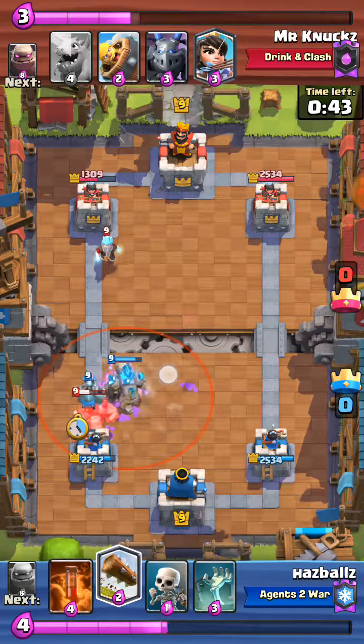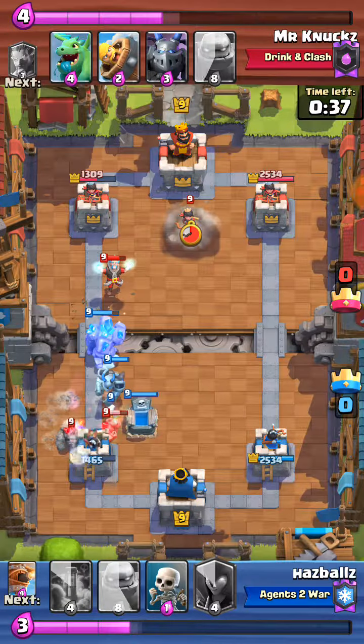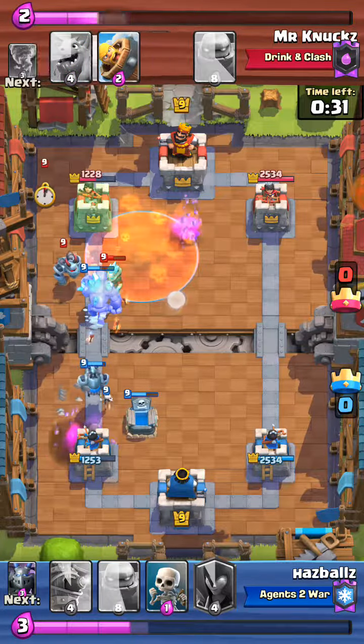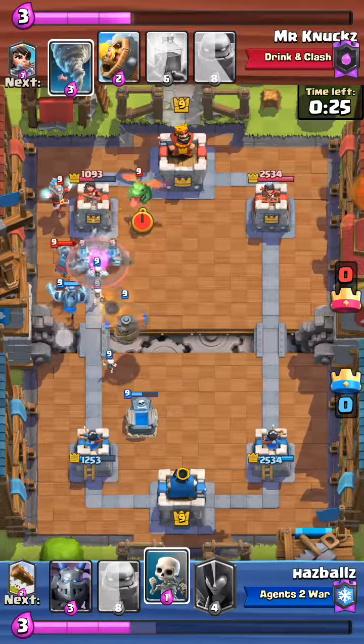Again, you want to spread out your troops. This flying machine could be on the left side. You want to put the tombstone right in front of the golem here. This is a very good poison — one, two, three — tower, ice wizard, and princess goes down.